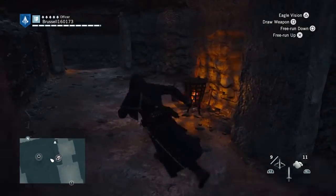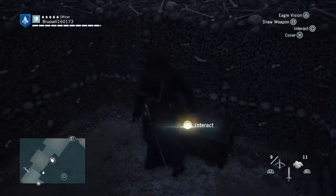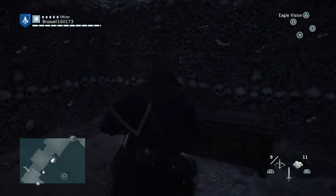Just keep running. There's a little opening on the left, I think it's just here — and then round to the right, and right again. Then open the chest. And that's your two done.